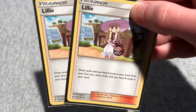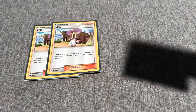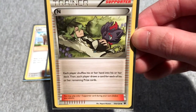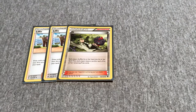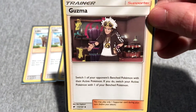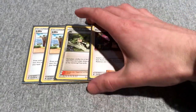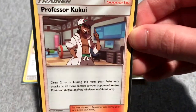For my Supporter cards: I run two Lillie — draw cards until you have six cards in your hand, or eight on the first turn. I run one N — each player shuffles their hand into their deck, then draws a card for each prize card remaining. Great if you have more prize cards than cards in hand. One Guzma — switch one of your opponent's bench Pokemon with their active Pokemon, and switch your active with a benched one. Great as a free retreat, or to pull out a Pokemon your opponent hasn't set up yet.